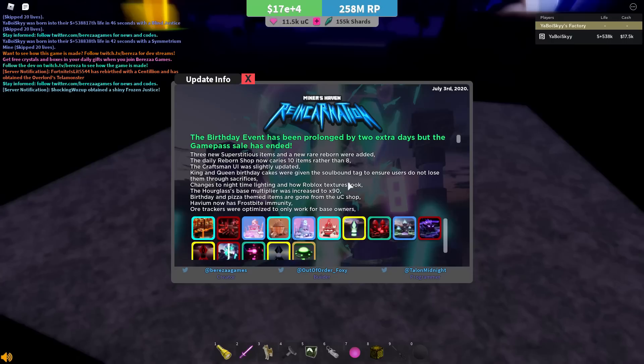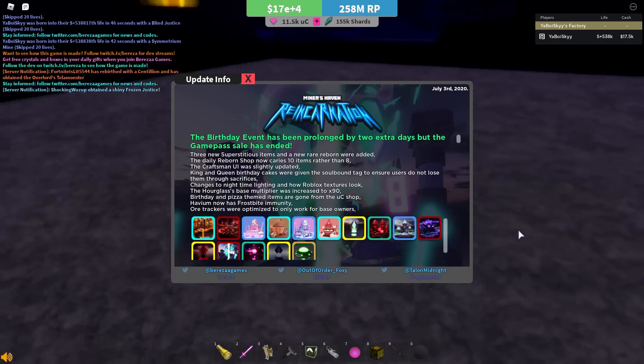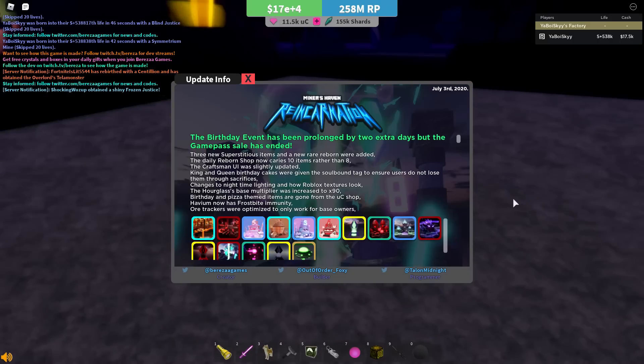The Daily Reborn shop now has 10 items rather than 8, meaning there are more items for sale every day. This is helpful for lower life players, but for high life players like me, it doesn't really matter. The craftsman UI is also slightly updated — quality of life, nice stuff.